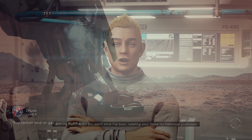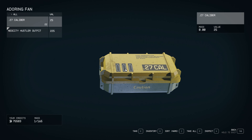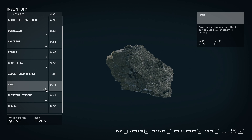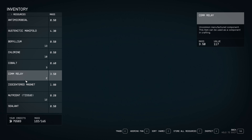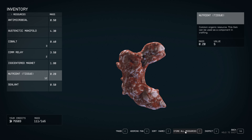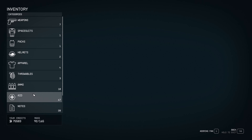We'll continue exploring Mars. 'I've been labeling your items for historical purposes' — that is crazy. I sold everything but I'm still encumbered — Sarah doesn't have much room, and my ship inventory is almost full. I've taken all the lead out of the ship — 109 units here. I'm going to give it to my biggest fan. He can store all my lead, all the beryllium, all the chlorine — all the resources. Now I'm down to 92, much easier to deal with.